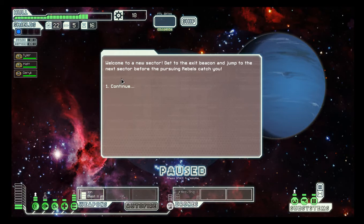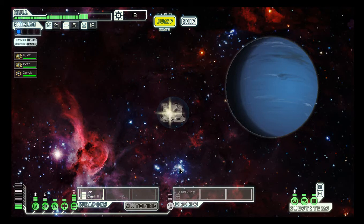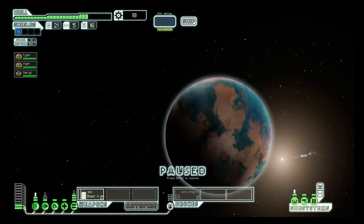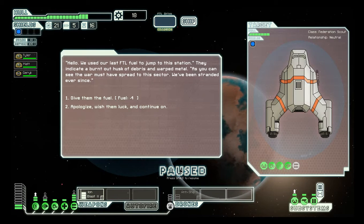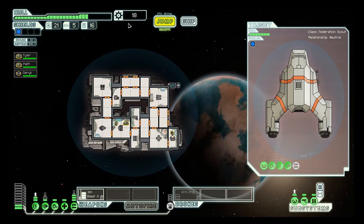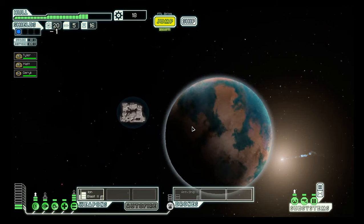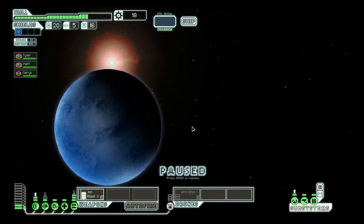Oh wow. Exit beacon. I hate Zoltans. Distress — want to go there? Sure, distress! It's gonna be some pirate ship. It has your camera health. We used our last FTL fuels and jumped to this station. Get away from me! That's the Kestrel — the starter ship that you get. I ditched a Kestrel ship!